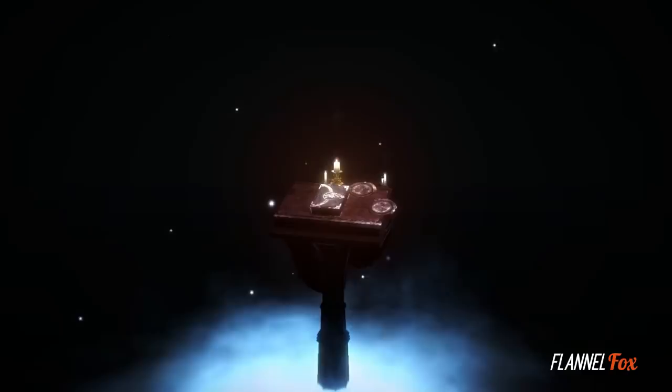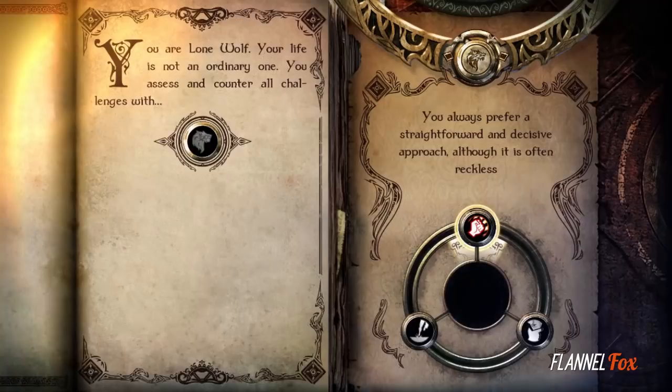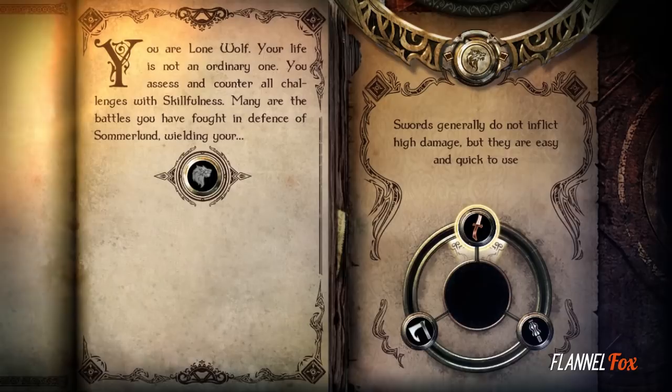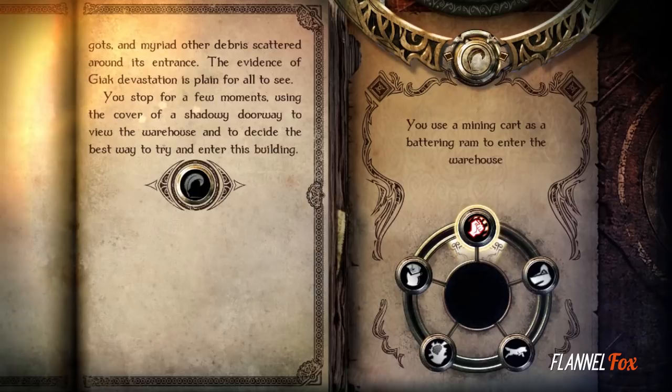Lone Wolf is an interactive choose-your-own-adventure book with turn-based battles peppered throughout. As the Lone Wolf, you begin the story by choosing some traits about yourself that will accompany you during your journey. Are you the passionate warrior that rushes into battle, or cool and calculating before making your first move? The choices you make will affect the options that you have to choose from later on.